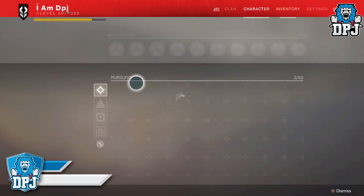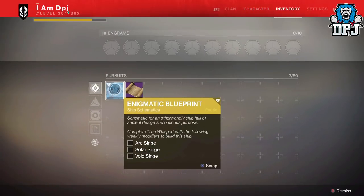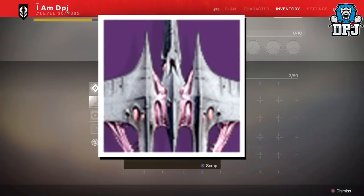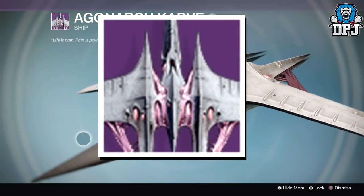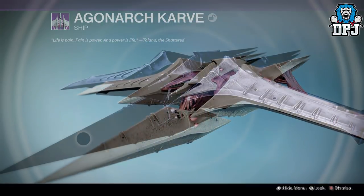The ship itself — we couldn't actually see what it looked like as the icon was blurred out, but today we can see the icon for this ship, which you can see on screen now. And it looks kind of familiar — going off the icon, it looks exactly like the Agonarch Carved from Destiny 1, just in black. So I'm guessing this is what the ship will look like, as you can see on screen now, edited by me.